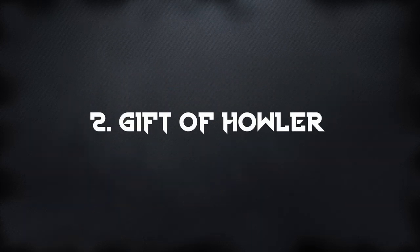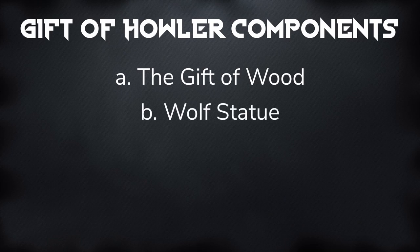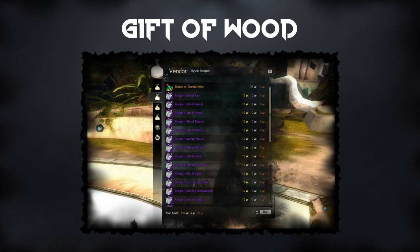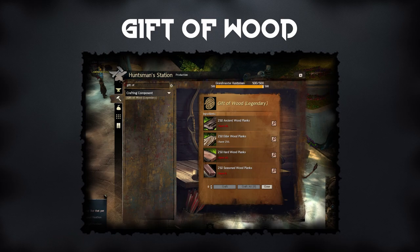The Gift of Howler is one of the more expensive parts of this legendary. It consists of the Gift of Wood, a Wolf Statue, 100 Icy Runestones, and a Superior Sigil of Accuracy. To craft the Gift of Wood, you will need a Huntsman at level 400. You will also have to buy the recipe for the Gift of Wood for 10 gold from Ianni, who is next to the Mystic Forge in Lion's Arch. Once you have done this, you will have to combine 250 seasoned wood planks, 250 hard wood planks, 250 ancient wood planks, and 250 elder wood planks at the Huntsman Station.